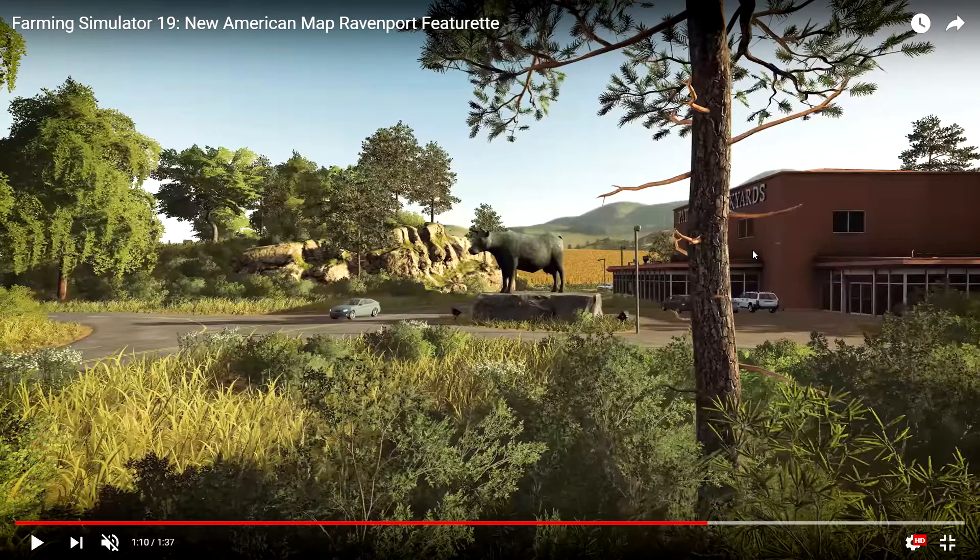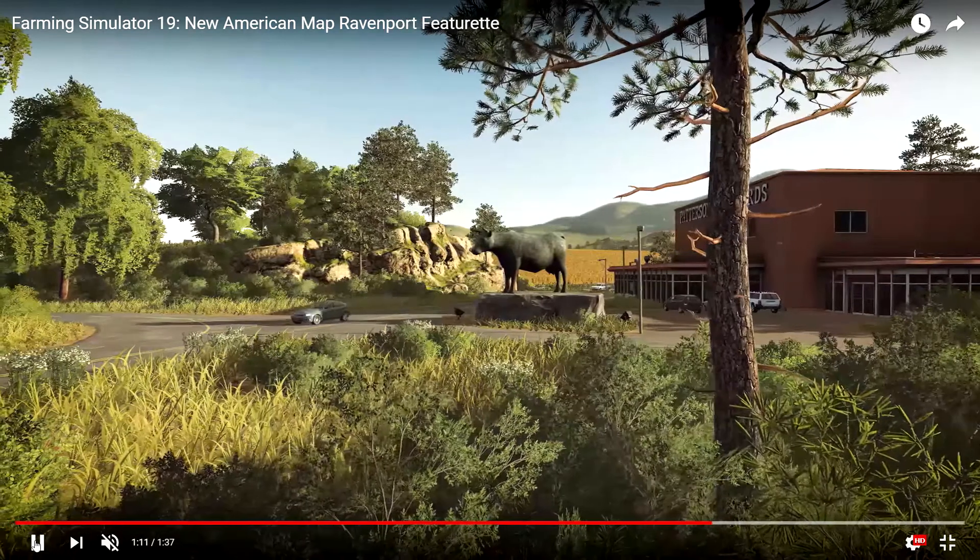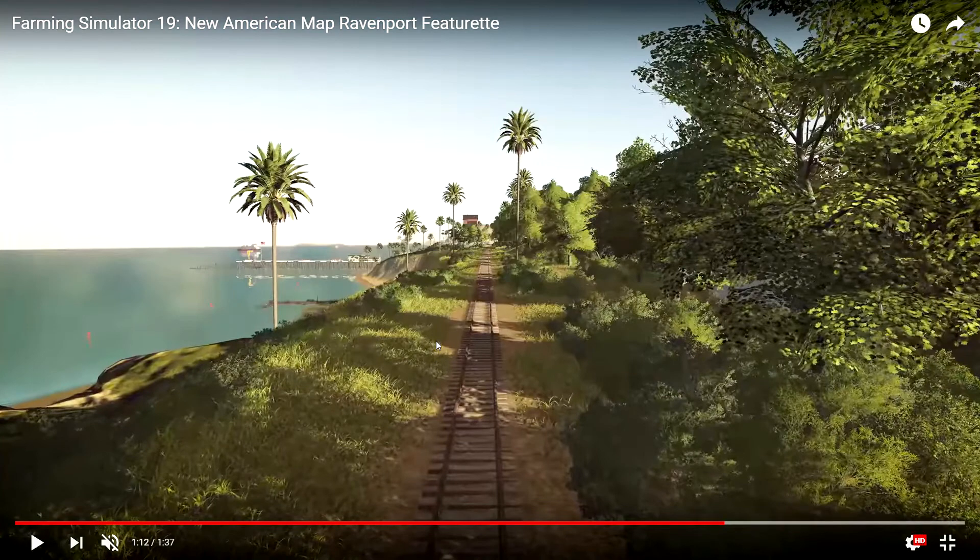Here we have the Patterson Stockyards, where you can buy your animals from. This potentially right here could be a roundabout, which from my understanding is a European thing that has come over here to the US — they are kind of helpful. Following the train tracks along the end of town, it's kind of hard to decipher what is north and south and east and west at this point.